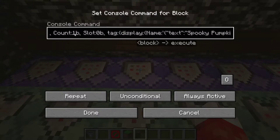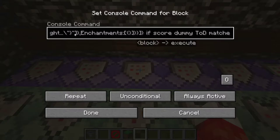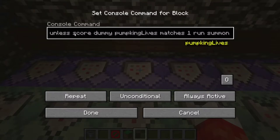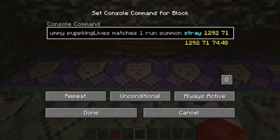Looking into this command block, we have a lot of general text. What you need to focus on is the beginning: we have it executing if the hopper has a pumpkin inside it with all the correct NBT tags — the spooky pumpkin, dark purple, enchanted — so players can't just throw any pumpkin in there. And if the dummy score of TOD (time of day) matches between 1700 and 1900. I have a dummy clock set up which just ticks every Minecraft game tick. If those conditions are met, then you can throw the pumpkin in the hopper to summon the boss.